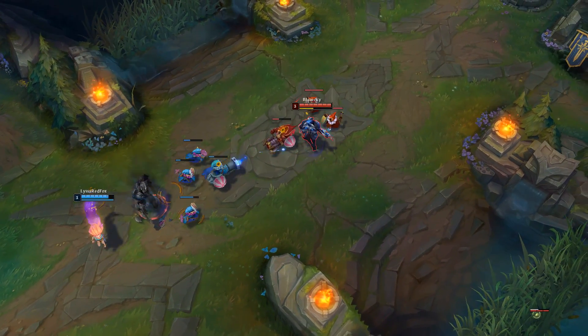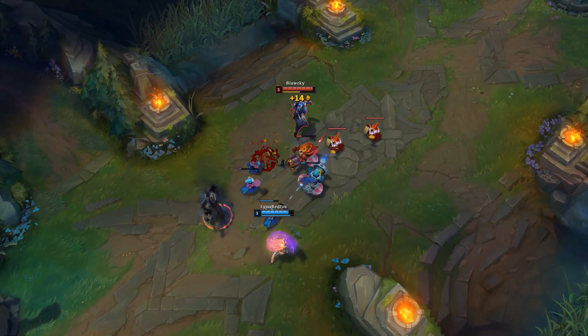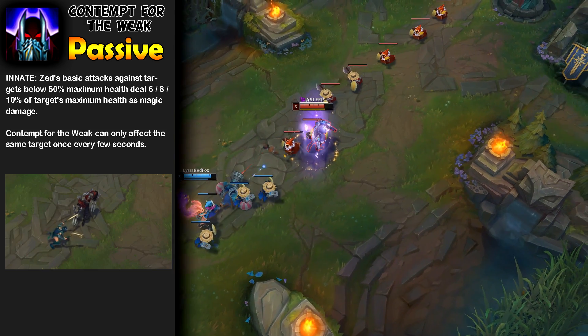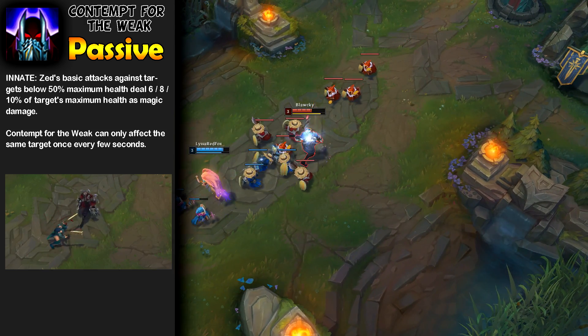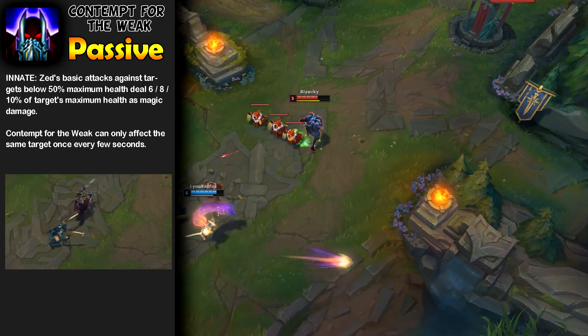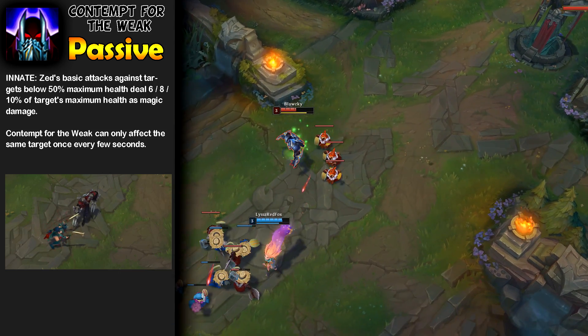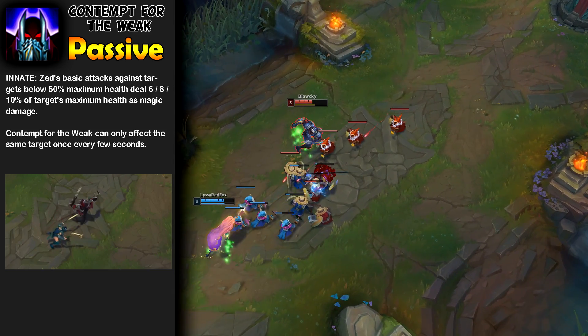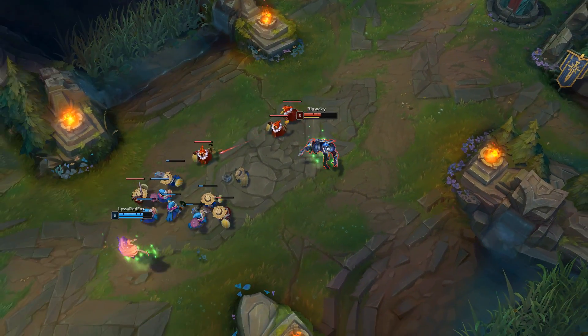Let's look at Zed's passive, Contempt for the Weak. Zed's basic attacks against targets below 50% maximum health deal 6-10% of the maximum health as magic damage. Contempt for the Weak can only affect the same target once every few seconds. This is what makes Zed a very good farmer on lane, helps him farm under tower, and also helps burst enemy champions with your auto attack.